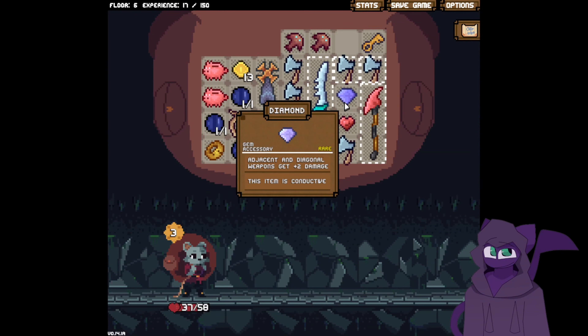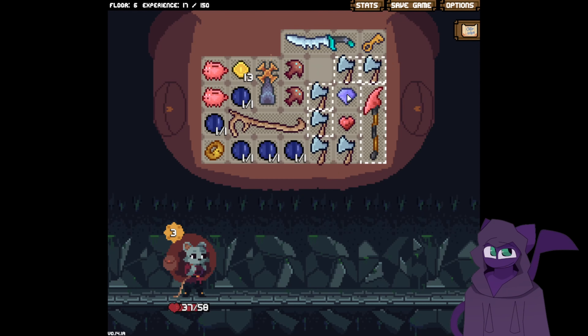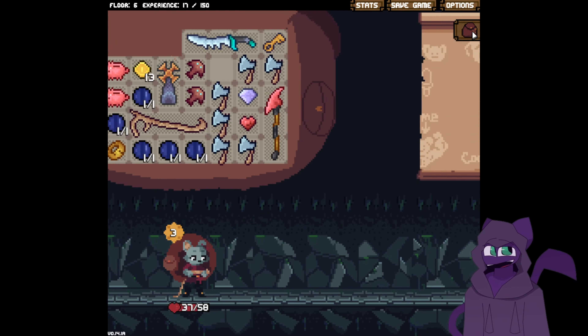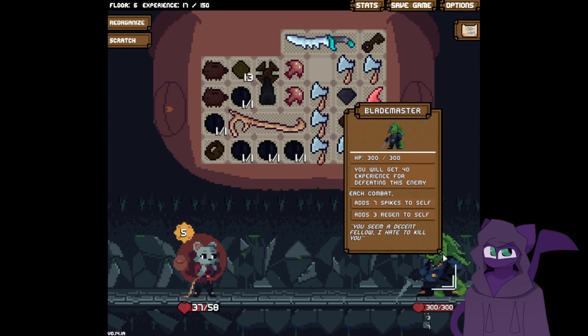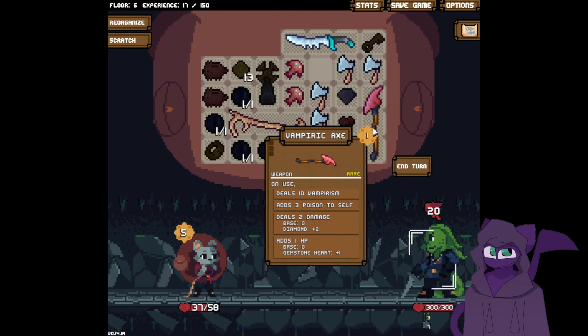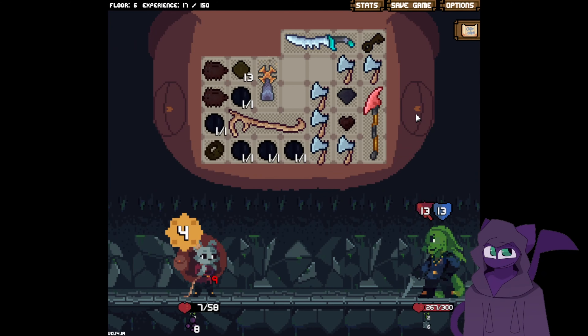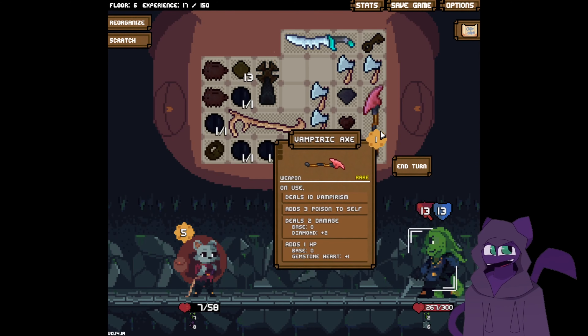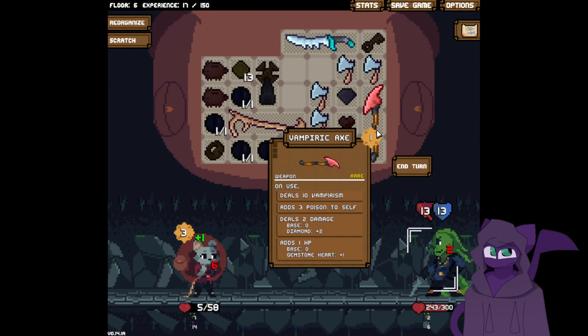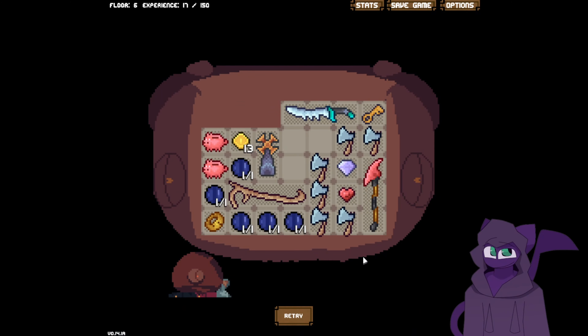Finale. If we do this — all adjacent and diagonal get plus two. So now these are all doing seven — that sounds like a better bet. Each combat adds seven spikes to itself — that is dumb. You have seven spikes. Yeah, we're going to need that. Yep. End turn. I have elected that we are probably about to die — through no fault of my own.